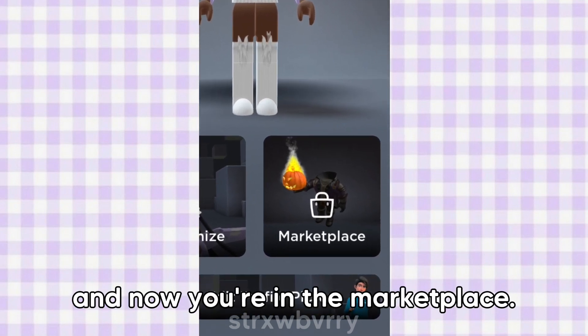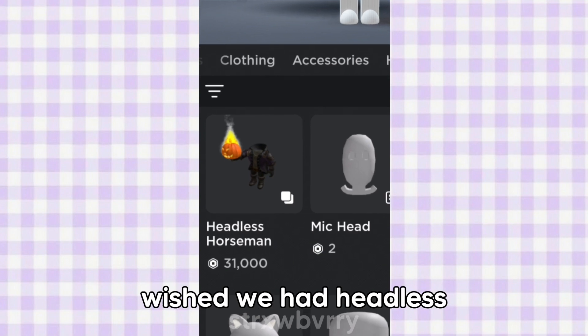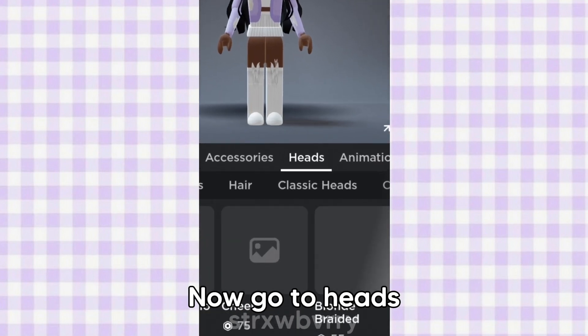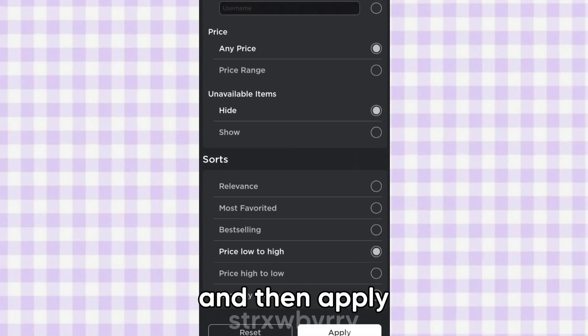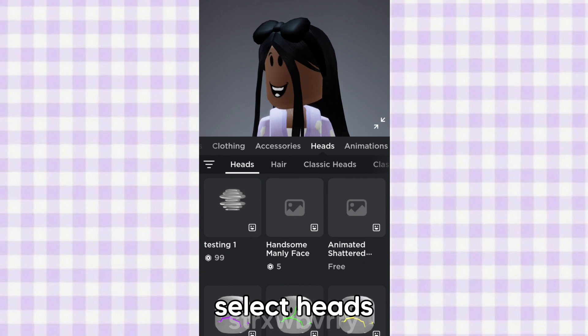Okay, now let's get into the video. Go to the marketplace in Roblox. Oh my goodness, we all wished we had headless — a how-to-get-a-free-headless video is coming out soon, so stay tuned. Now go to heads and then click the three little uneven lines, then scroll down and select price low to high, and then apply.